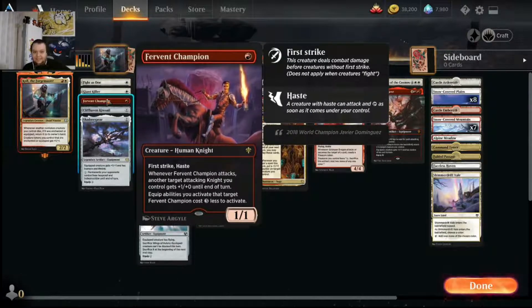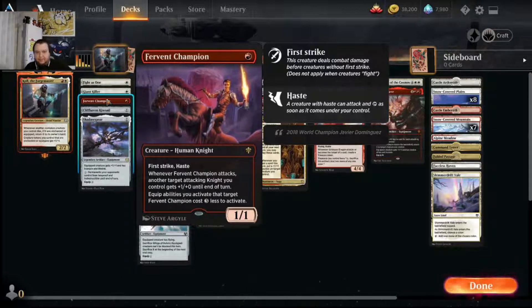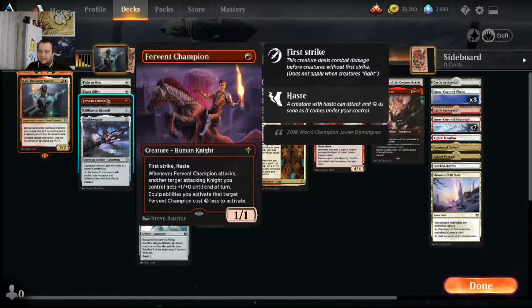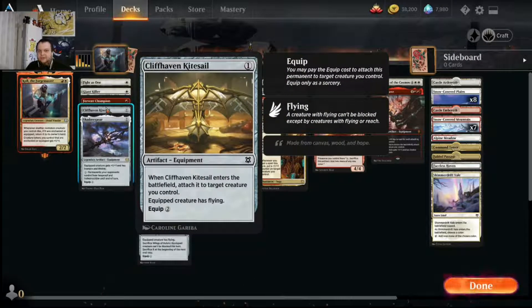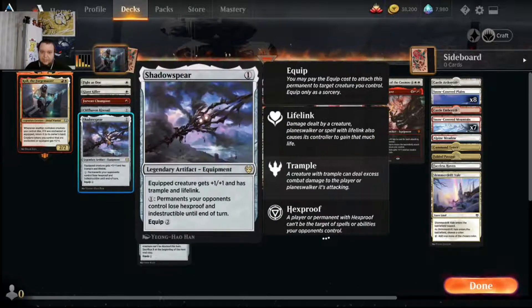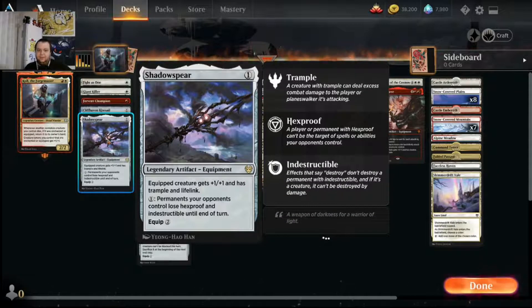Fervent Champion is a one mana one-one with haste. The big thing is the last line: equip abilities you activate that target Fervent Champion cost three less to activate - that's the main reason we have it in the deck. Kite Sail is a one mana equipment that auto-equips when it enters the battlefield, great for Coal, so you're not spending extra mana. It gives something flying for evasion. Shadow Spear gives your creature plus one plus one, trample, and lifelink for one mana, two to equip. You can also pay one to make your opponent's permanents lose hexproof and indestructible - good for dealing with gods.